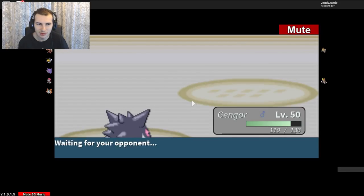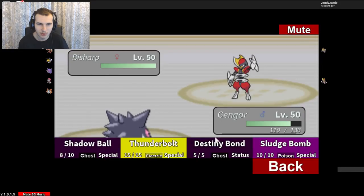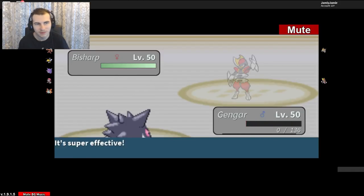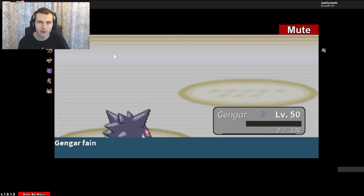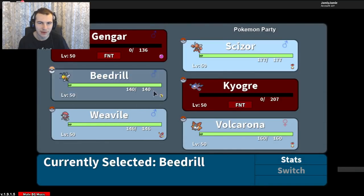For the Bisharp, I might just Destiny Bond it to get it out of here, unless it goes for a Sucker Punch. I'm not sure if that's implemented in this game yet, but I'm just going to Destiny Bond. He should probably hit me with a Dark-type move over a Night Slash. Destiny Bond - and he's going to go for the Night Slash. Predicted that. It's going to one-hit KO me, also going to one-hit KO his Bisharp, which is nice. I'm not sure what happens if you use Destiny Bond and a Pokemon with Focus Sash hits you - I think it just gets KO'd instantly.